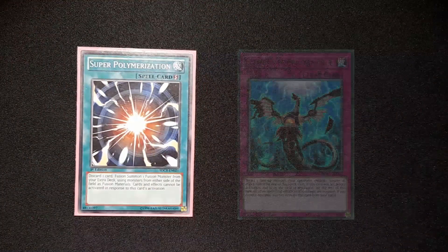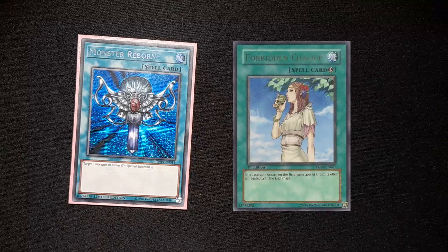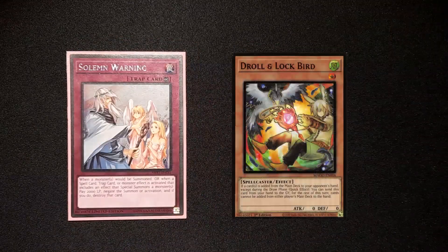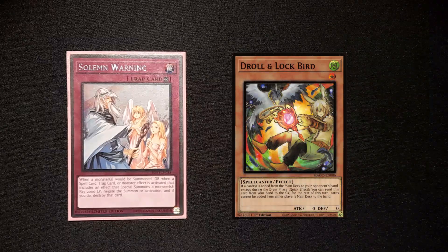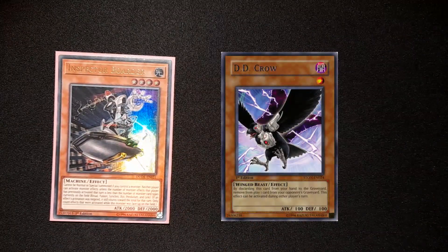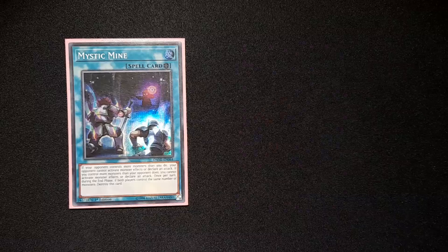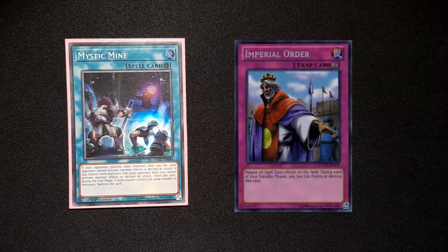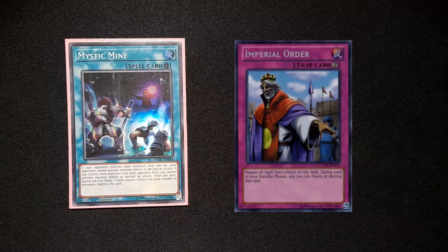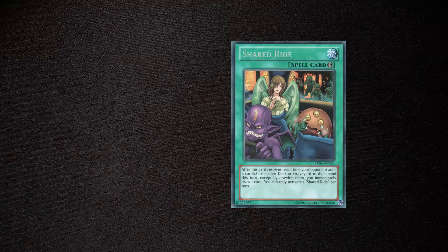Now let's talk about some changes I want to make. Super Poly will probably come out and I want to replace it with Imperms. I've considered removing Monster Reborn to play three Chalice. Solemn Strike will be changed to add a third hand trap in the deck, probably a third copy of Droll and Lock Bird. Inspector Boarder will probably be removed and replaced by something like D.D. Crow, because D.D. Crow is actually really good in this format, removing stuff for Dogmatika, Sky Striker, and a lot of other decks. I'll probably remove the third Mine for an Imperial Order, even though it hurts my deck a lot too. I'm also considering adding Charity Ride into the deck because it's a very interesting card — I'll have to test it out.